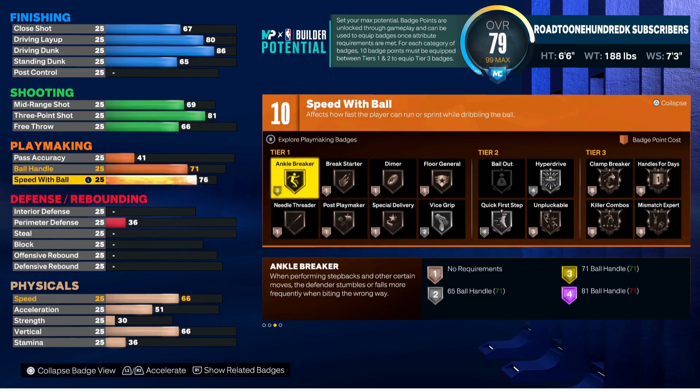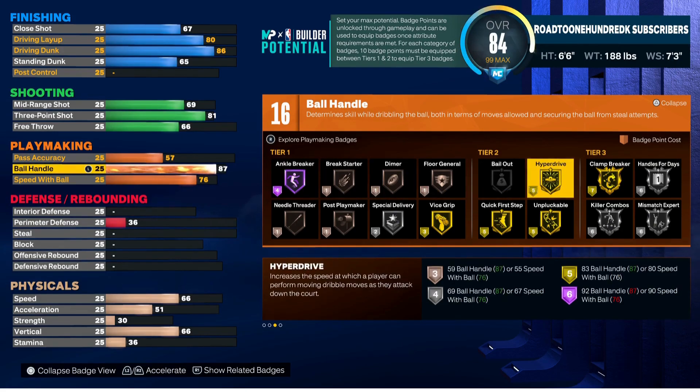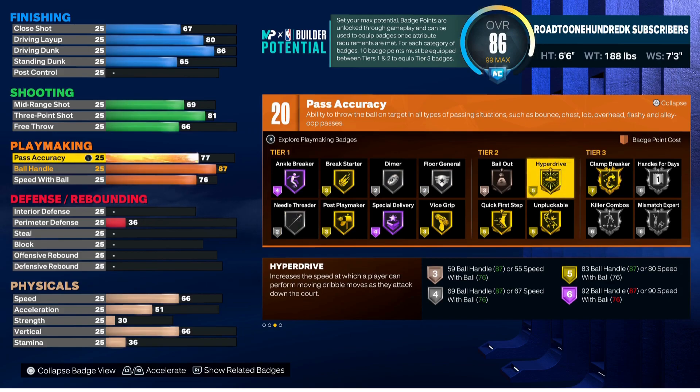Speed with ball we're going to take to 76 — that's the point where we get the extra badge, so we'll leave it right there. For ball handle, we're going to get that up to 87 because we want Gold Quick First Step, Gold Clamp Breaker, Gold Hyperdrive, and Gold Unpluckable. Pay attention — Hyperdrive is tier two for this particular build, normally it's tier one at many heights.